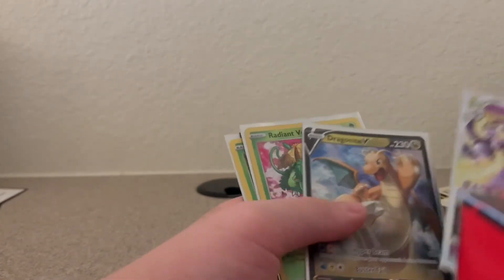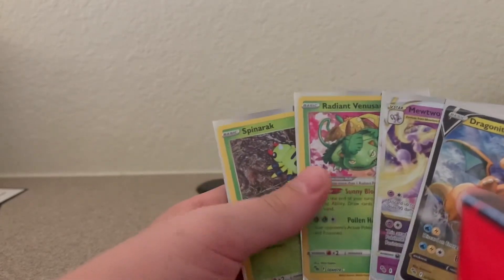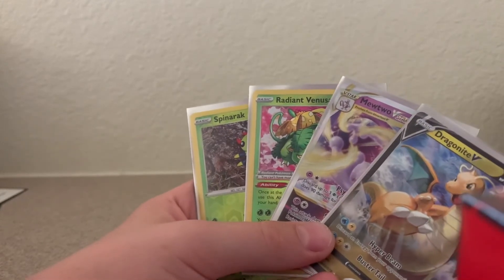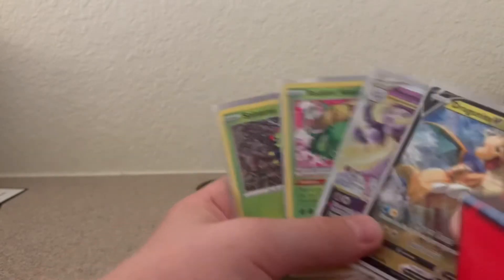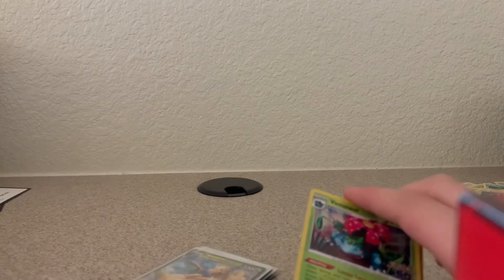We will take these. So: Mewtwo V-Star, Dragonite V, Radiant Venusaur, and the Spinarak with the Ditto sign — that's nice! We also got the three starters and the Mewtwo promo. Well, that was a nice thing. That's all we have today — thanks for watching guys and hope to see you next time. Thank you.